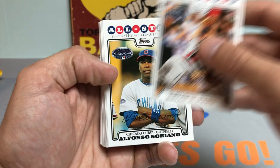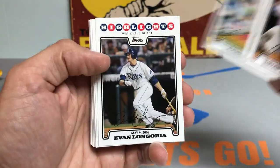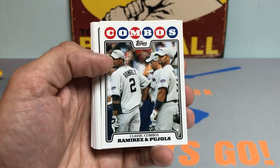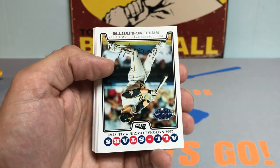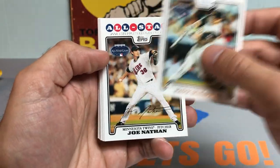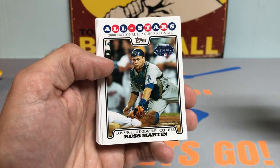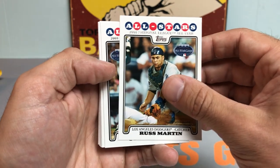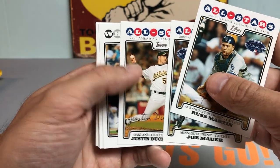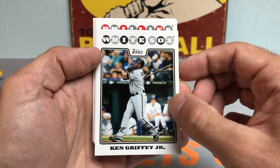Got a Brian McCann. Alfonso Soriano. Aaron Cook. Ben Sheets. Got a Nate McClouth. Joe Nathan. Ichiro — that's a sweet looking card. Russ Martin. A lot of these all-star type inserts. Joe Mauer. Ken Griffey Jr. — that's kind of a cool card. Forgot he was on the White Sox for a hot second there.